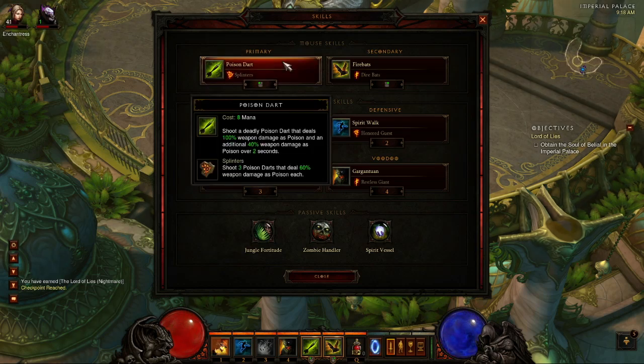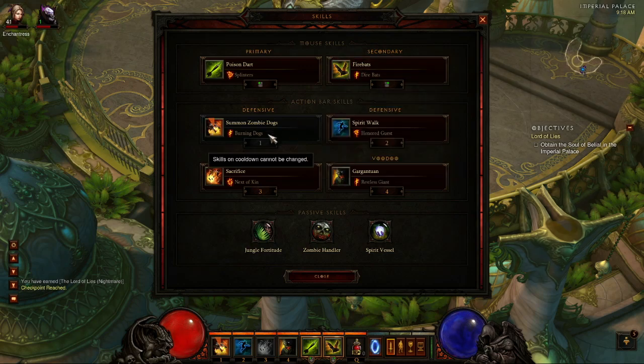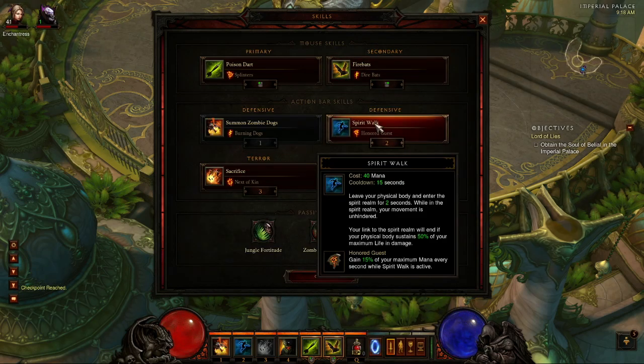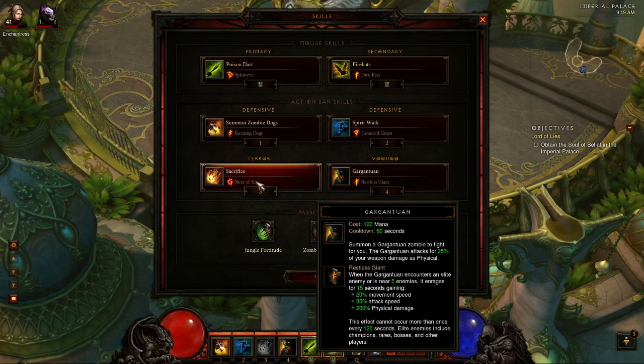I'm using Poison Darts with Splinters - you can see that there. That's a great DPS attack; I can't say enough about it. Dire Bats with the Dire Bat Rune do huge amounts of damage - they burn a lot of mana but it's nice if you can pop a couple off every once in a while. The Zombie Dogs is on cooldown right now. Spirit Walk - I have the Honored Guest Rune which allows me to gain mana back when I'm actually trying to escape dying, which is nice because you can throw more Dire Bats their way.